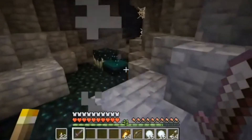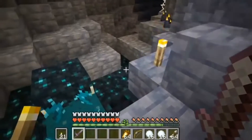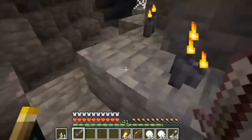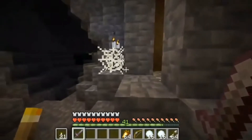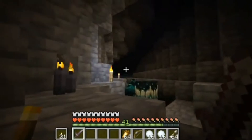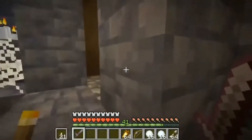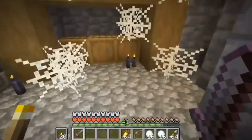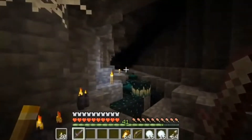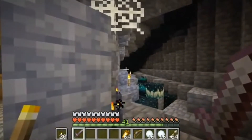If you guys didn't know, in the trailer you will see a person wielding a netherite sword and netherite armor, and you might be wondering why he is crouching. The reason is because the Warden doesn't have eyes, meaning it can't see you. So if you're crouching, he will not bother you. But if you are running or even walking, he will find you and kill you. He reacts to sounds and movements, so players can use snowballs or even eggs to attract his attention somewhere else.